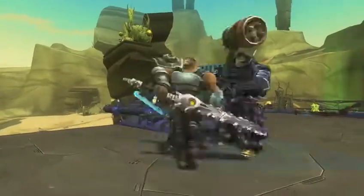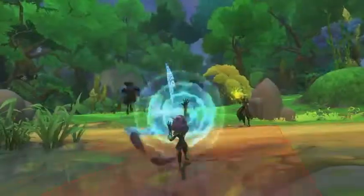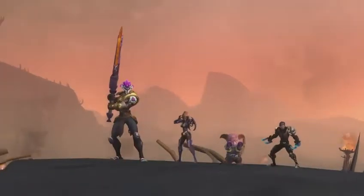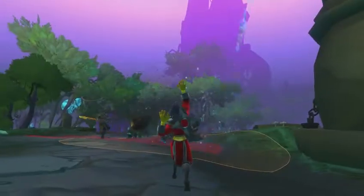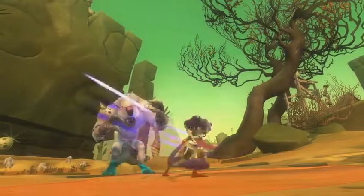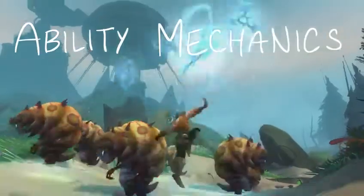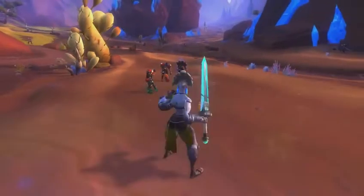After all, combat is what you will be doing most often, so we want to make sure you're having fun out there. We showed you crowd control and how breakout gameplay gives you a way to fight back when disabled. But before we get to talking about classes — and we can't wait — we need to have a little chat about the special sauce in our combat sandwich. It's the way you, as the player, control what your character can do. I'm talking about ability mechanics — how you interact with the game in order to use your abilities.